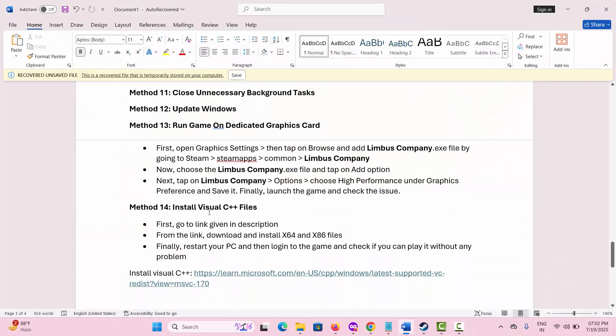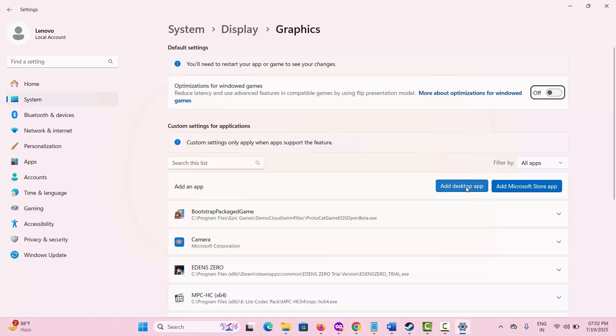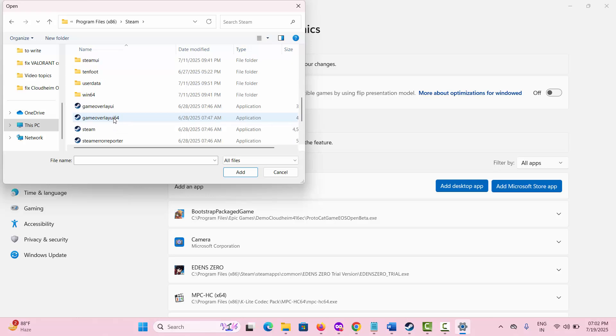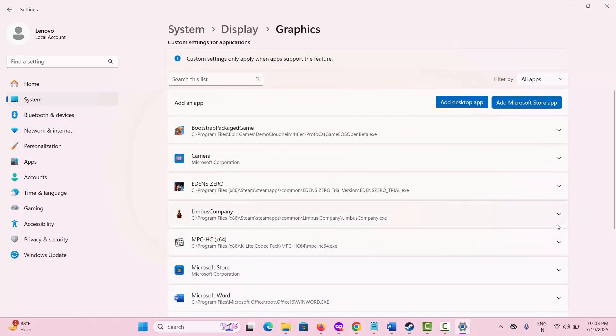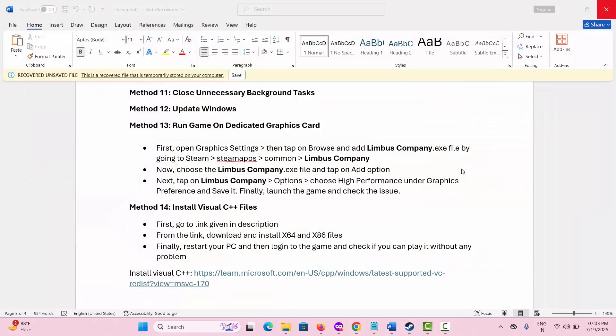The next solution is to Run the Game on a Dedicated Graphics Card. For that, go to the Search option and look for Graphics Settings. You need to add an app here, so click on Add Desktop App and navigate to the folder where your game is installed. Go to Steam, scroll down, click on SteamApps, and click on Common. Open the game folder and add the game application. Once the game is added, click on the arrow icon and under GPU Preference, select High Performance. Then check if you can play the game without any further problem.